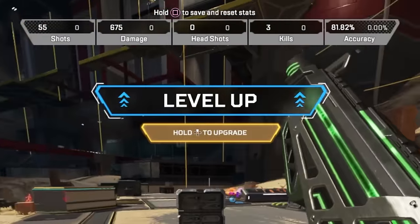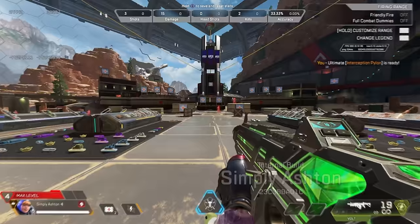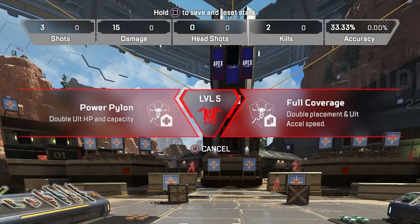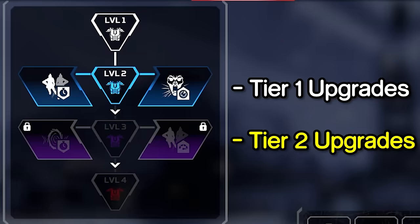These upgrades vary from legend to legend, and you will always get the same choices when you level up from white to blue and from blue to purple. Sometimes I'm going to refer to tier 1 upgrades but you'll see purple armor on screen, and tier 2 upgrades with red armor on screen. I'm pretty sure this was a visual bug on the build I was playing, but upgrades are always granted between white to blue and blue to purple.